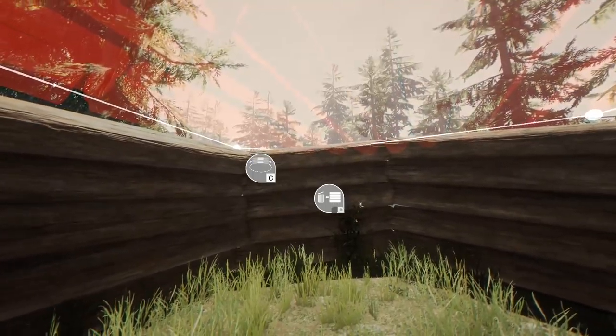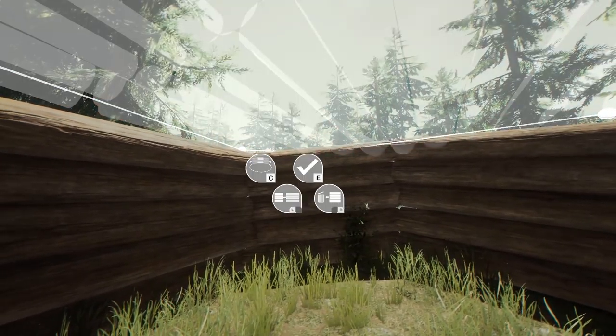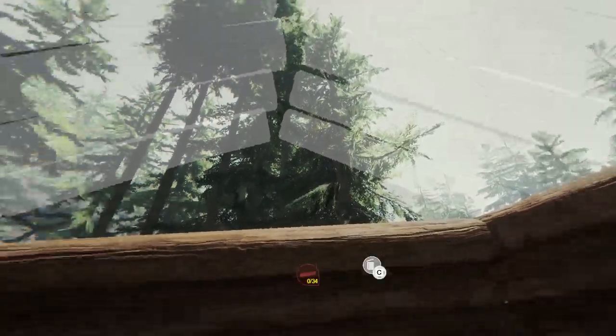You can see it goes red when you can't place it. This also happens for fences now as well, so it'll go red when you're trying to do something it doesn't like.